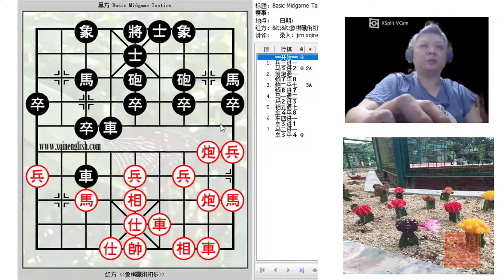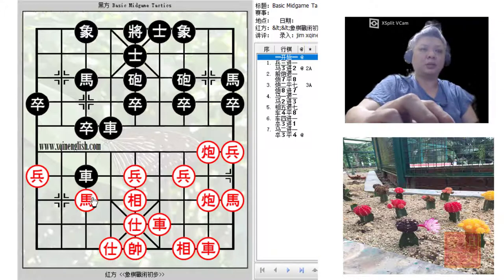Red had concentrated his material on this flank and black was attacking the horse in this manner. Now the black chariot over here is placed in a precarious position because red is prepared to play c+1 — the anterior cannon attacks the chariot.